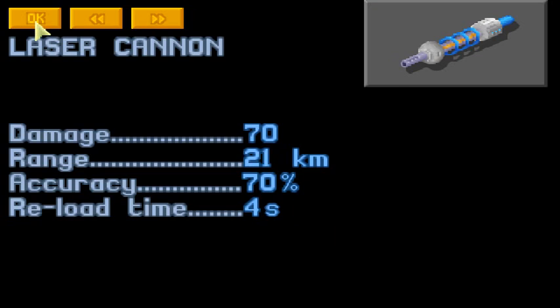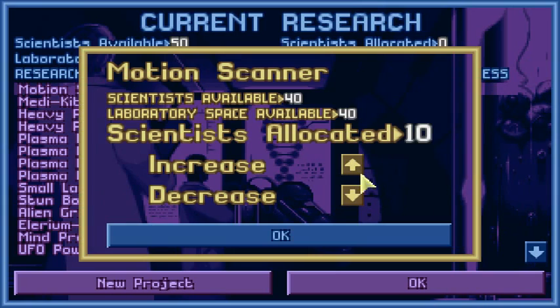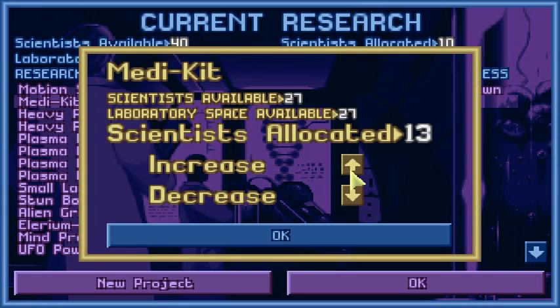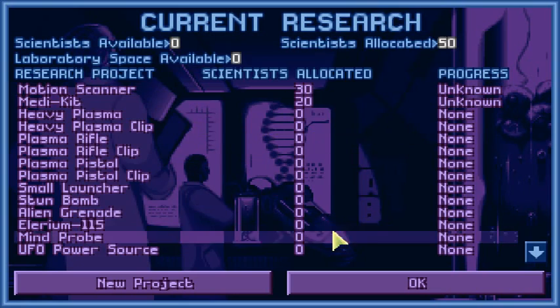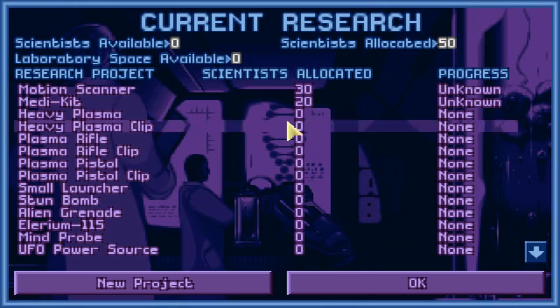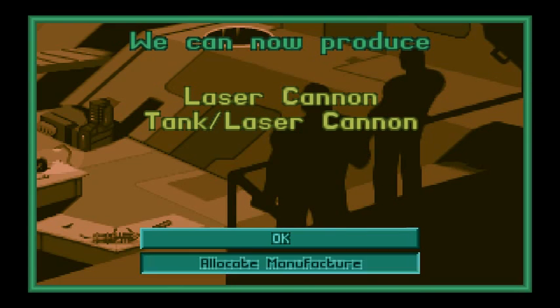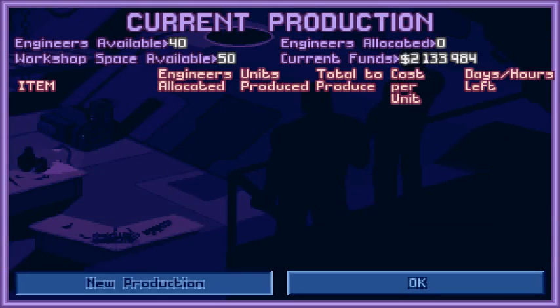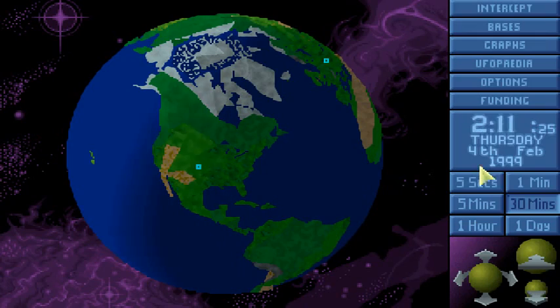Research completed — nice. I guess I will go and put ten guys here. We do it like this. We need these two elements, and then we can produce laser cannons and tanky laser cannons. We will actually go and produce laser cannons. I actually wish there would be some kind of auto-selling feature.